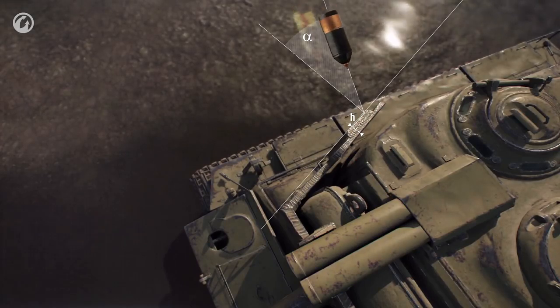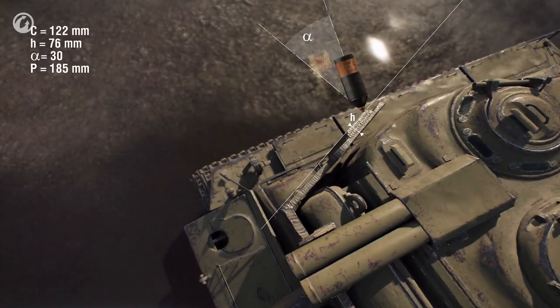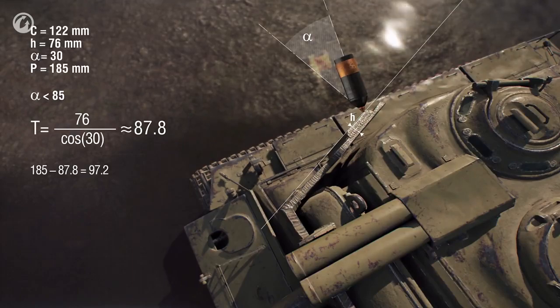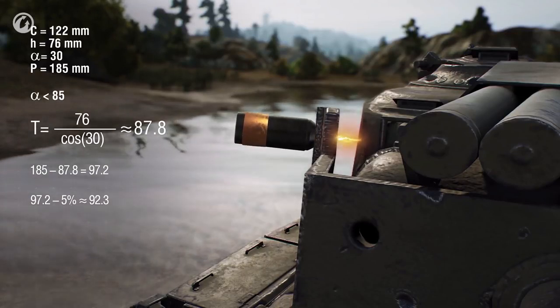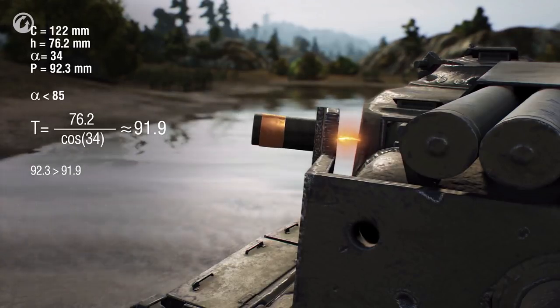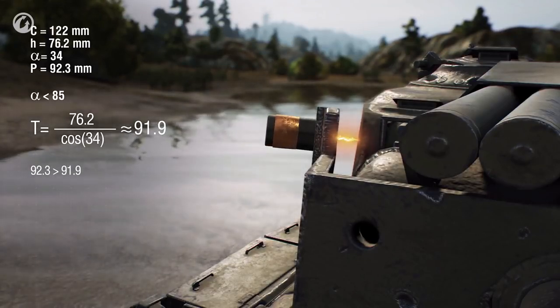When a HEAT shell hits a screen, the situation is somewhat different. The three-calibers rule doesn't apply. The ricochet angle is different and the shell doesn't normalize, so the cumulative jet attempts to pierce the screen at the same angle as the shell's trajectory. If the armor has been penetrated, this jet loses 5% of its armor-piercing power for every 10 centimeters of traveled distance. That's why HEAT shells rarely deliver damage when hitting spaced armor or tracks.